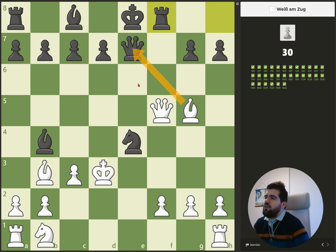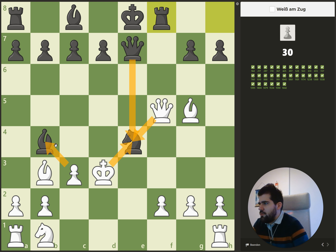Here we have the possibility of capturing his queen and he can capture our queen — it's kind of just a trade at the end. So we need to find out how we win material. If we capture here, the queen is pinned — capture, capture, capture — and at the end his bishop is attacked, he needs to move the bishop, and at the end we are a knight up.